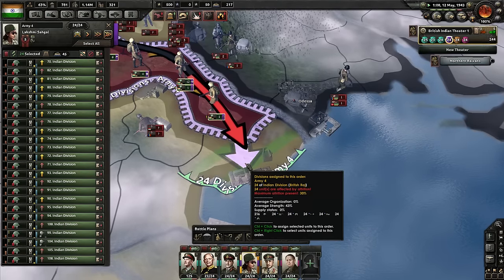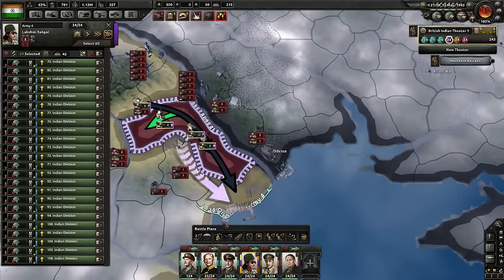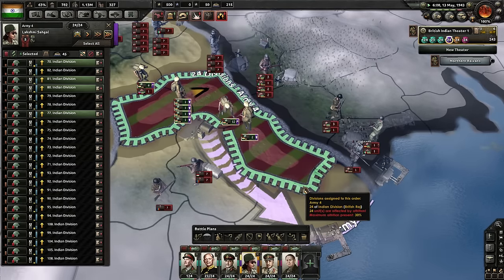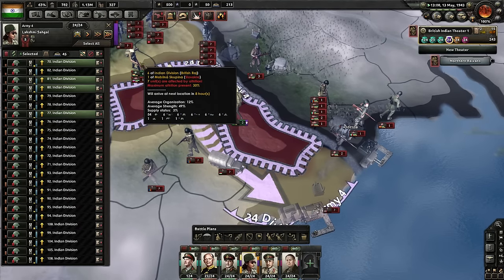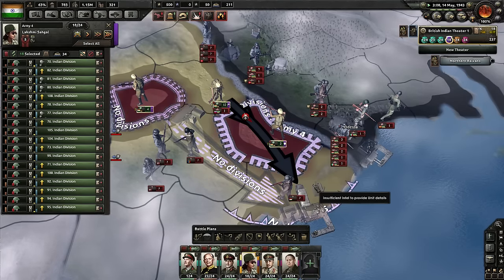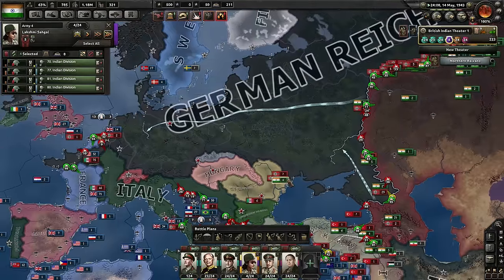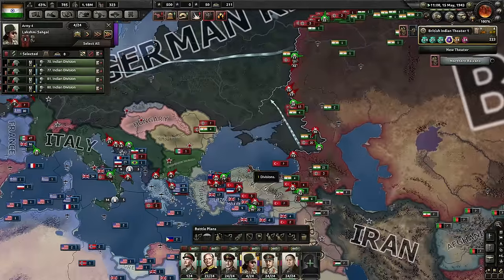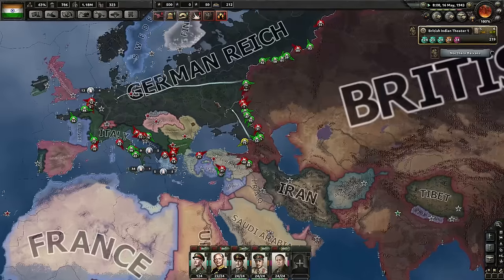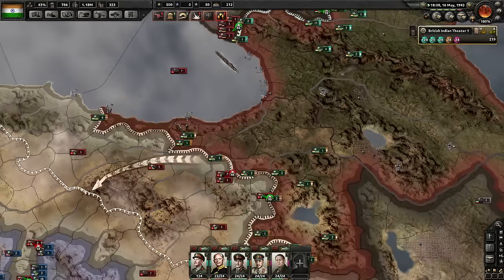Just take the port, please — that's all we need, a port, this one here. We can just retreat there. We've been overrun — that makes perfect sense. I did expect this army to die, but I didn't play this right. We're losing one army — it's fine, it's just one army. We're making tremendous progress. Well, 'tremendous' is maybe too big a word, but we are making progress, which is the important bit.